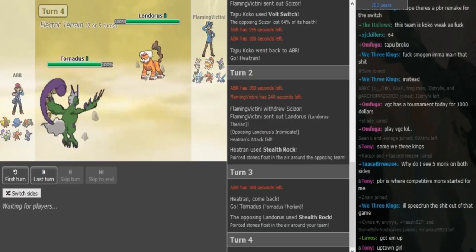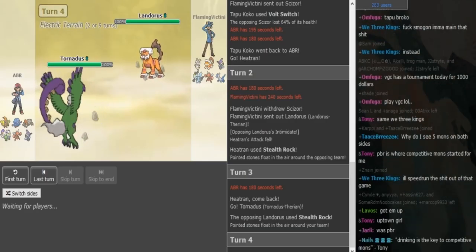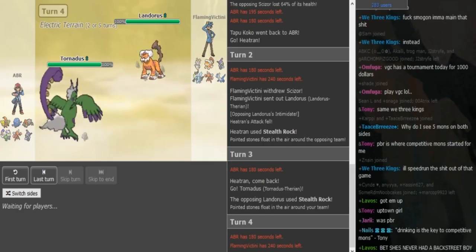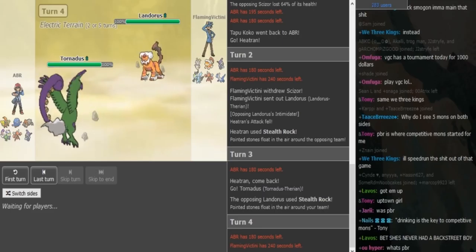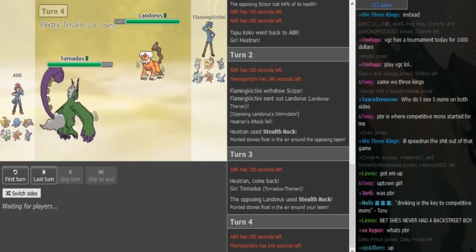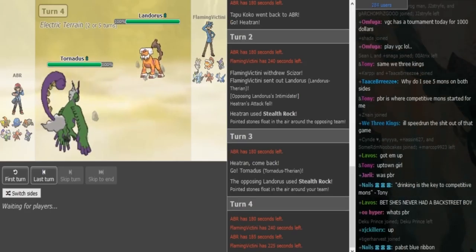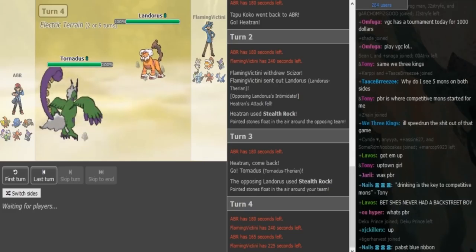Efi doesn't have a good switch-in for this because his Magina doesn't seem to be Efi, so ABR could just go for Skystrike here. It could also be HP Ice, but I don't think so — it's probably Skystrike, Knock Off, Defog, and then either U-turn, Superpower, or Heat Wave in the last slot. Let's see what Efi does here.